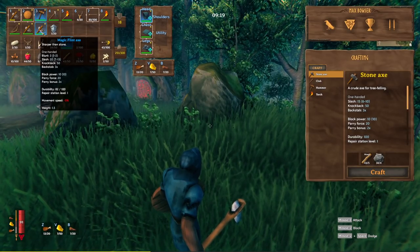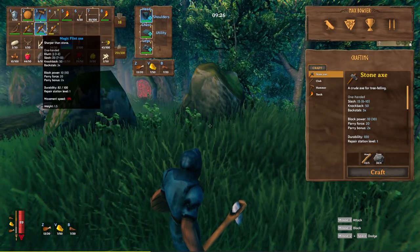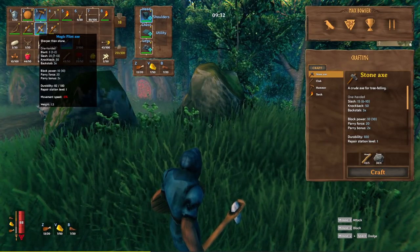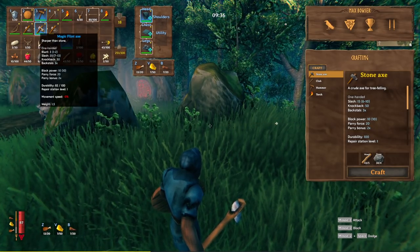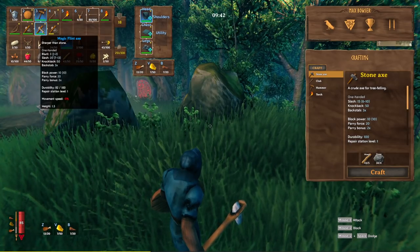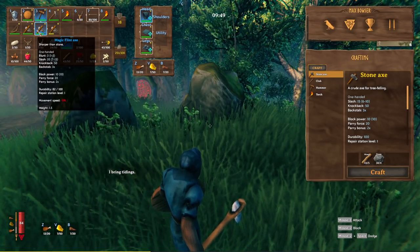There we go. A magic flint axe — let's take a look. So this is the flint axe versus the magic flint axe. It's got blunt on it — the regular one has no blunt. See that right there? The magic one has blunt and slash — slash is 7 to 13, same as the regular. The magic one's got blunt slash, so slash is 7 to 13, exactly the same. World save. All right, so it looks like we got some blunt on that axe. If you guys see any difference let me know, because I'm pretty sure the troll hide is exactly the same whether it was magic or not, but this axe has some extra blunt on it.